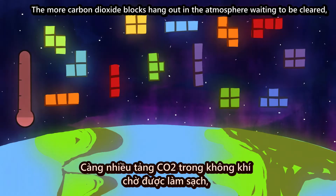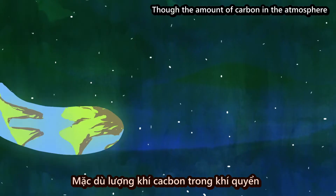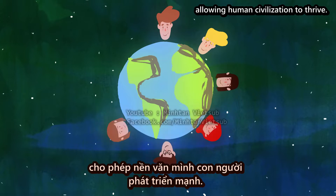The more carbon dioxide blocks hang out in the atmosphere waiting to be cleared, the warmer Earth becomes. Though the amount of carbon in the atmosphere has varied through ice ages and asteroid impacts, over the past 8,000 years, the stable climate we know took shape, allowing human civilization to thrive.